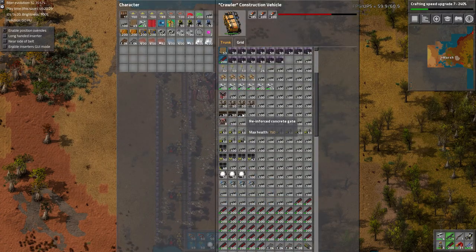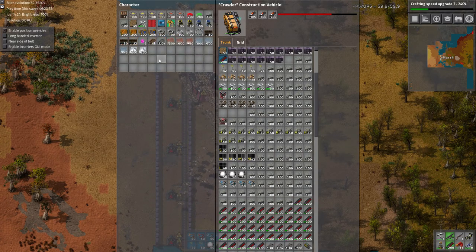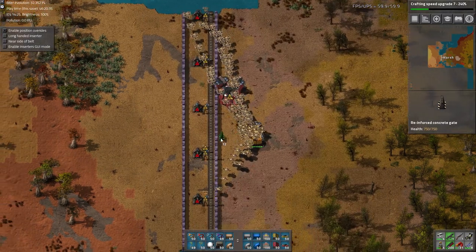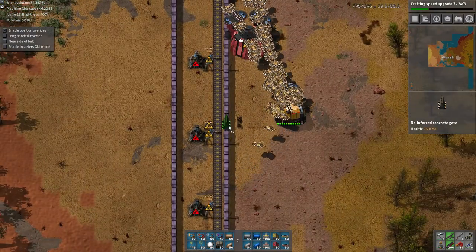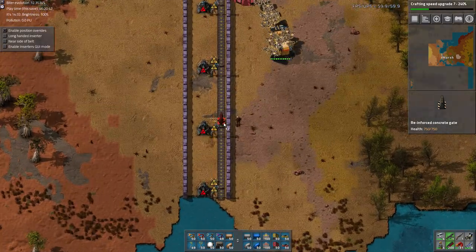We're gonna need the walls. We're gonna be hand-building some of this stuff, so we're gonna want to have the walls in the inventory. I guess put it right here. Down here doesn't have the light, so we'll do it here.